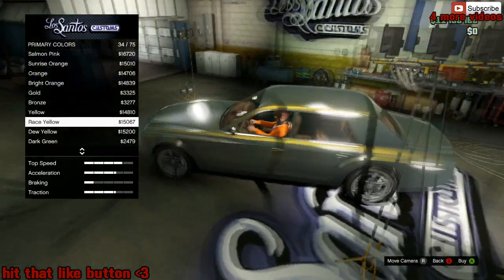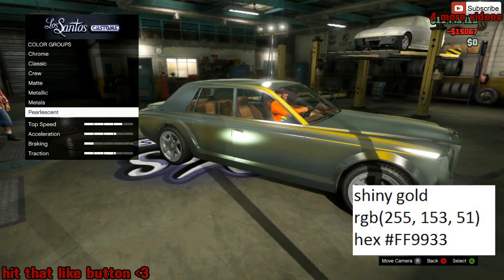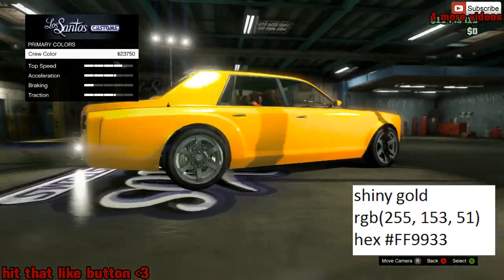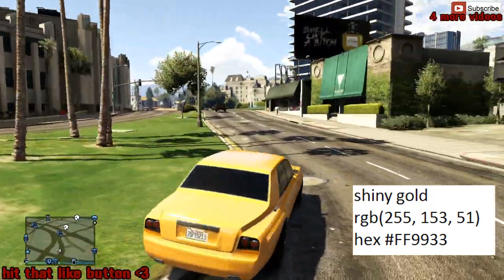From here you want to go ahead and put Race Yellow - it's going to give it that shine on that dark gray. And then finally here are the RGB colors and the hex code for the crew color that you need to put on. Once you put the crew color on top of it, it's going to give it that shining sexy gold.